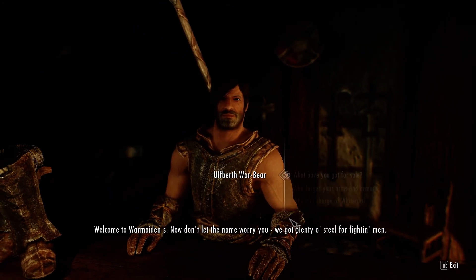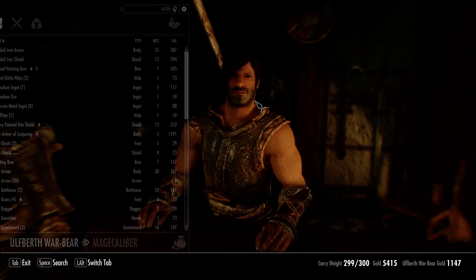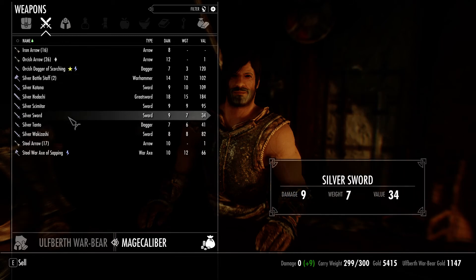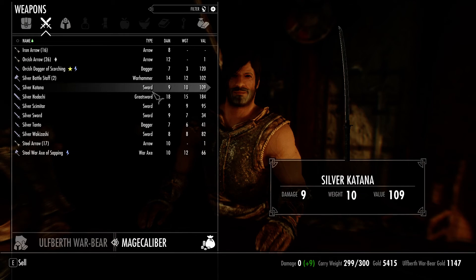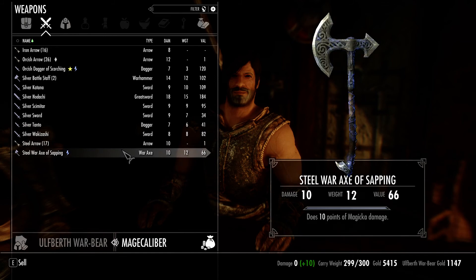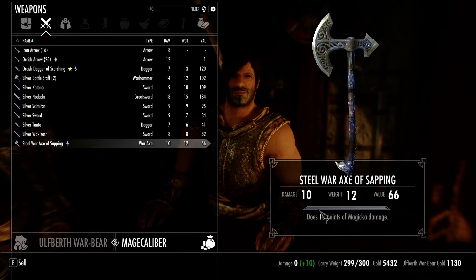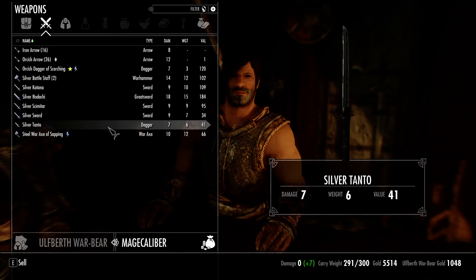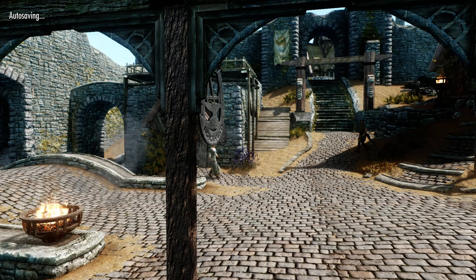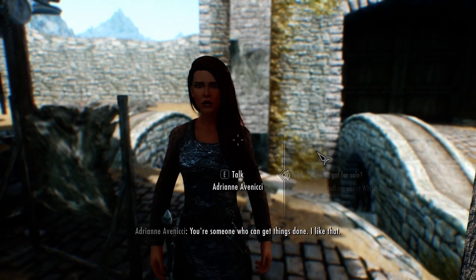Got something for just about everybody in here - welcome to War Maiden's, take a look. What do you want to buy for me, that's the better question. What do I actually want to keep? The silver Nadashi - I think that's the one I want to keep and the rest I can just sell. The steel war axe of sapping I can disenchant, the steel arrow I can sell. Oh, maybe I can melt the weapons - that would be awesome too.